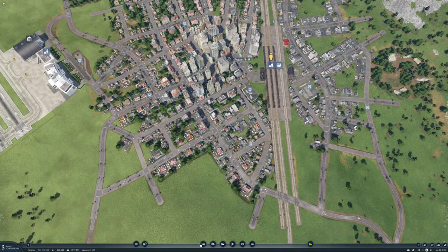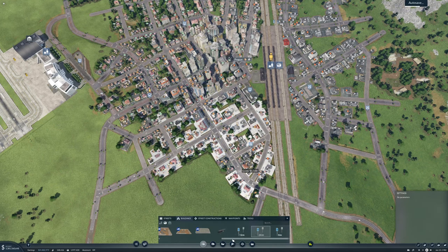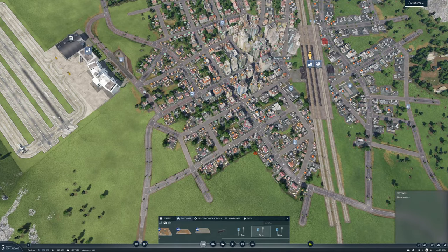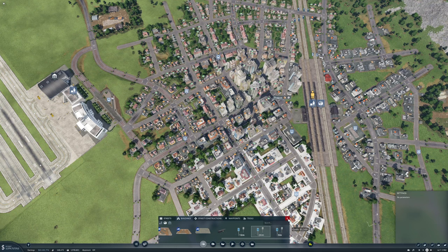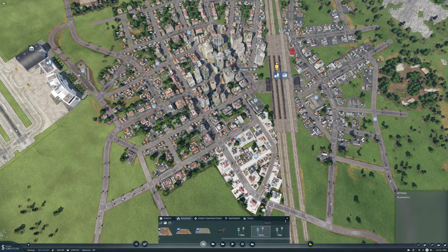We need another new line because Prague also needs goods. Goods — where do we want goods? We want goods over here and over here. If we put a stop here, do we cover everything? I think we do. And we'll put one the other way here, like so.